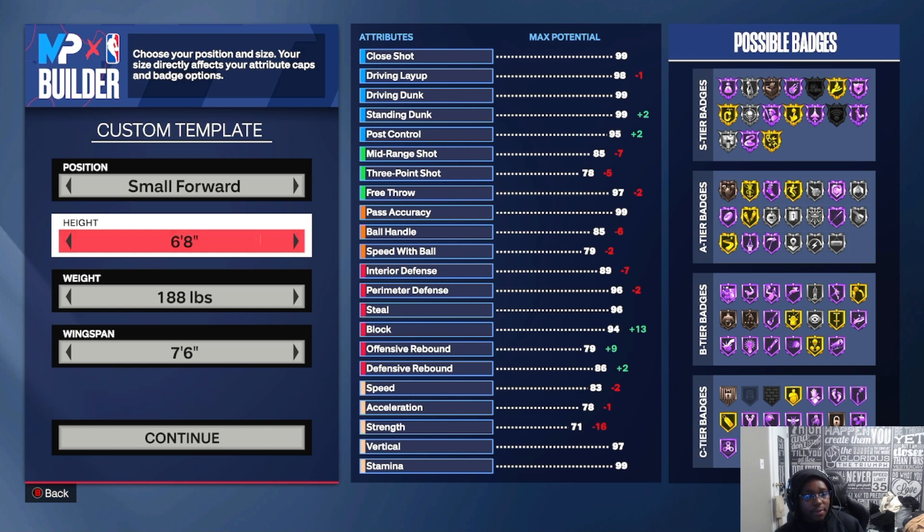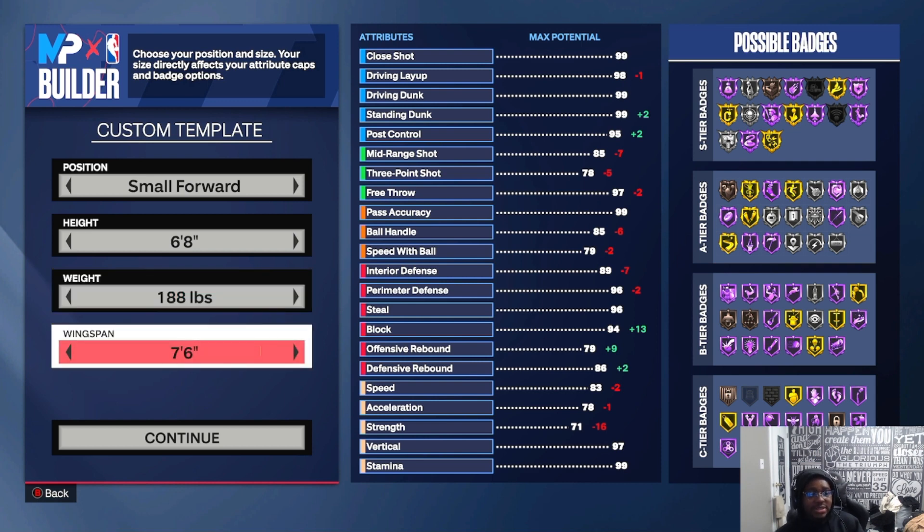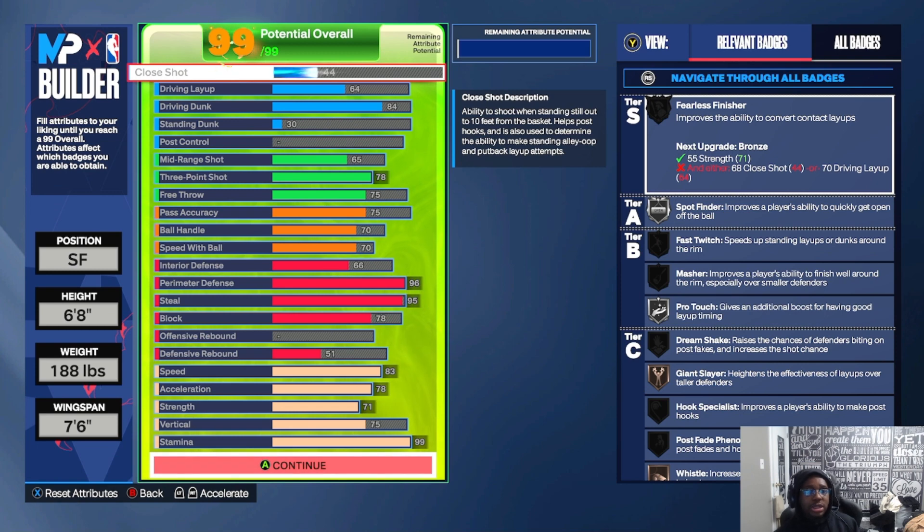Going down to 188 pounds. A lot of lockdowns want their build to be 250 or 255 — big beefy lockdowns — but you don't have to do that. A lot of guys did that for the strip animation, but on this build I still get a 71 strip, so I don't need that extra weight. I still get Brick Wall on bronze, which is good enough since I'm playing against smaller point guards in Pro-Am. Max wingspan is seven-six, but keep in mind that with max wingspan your three-point rating will be lower.